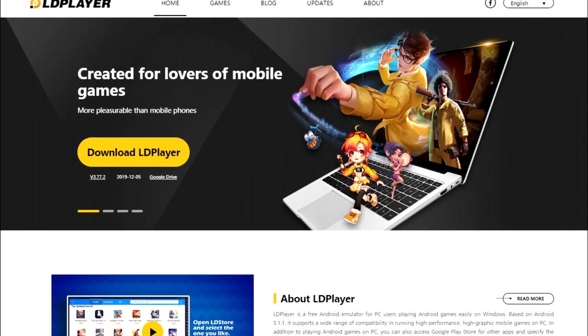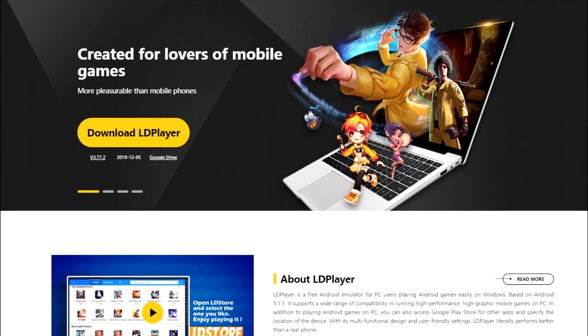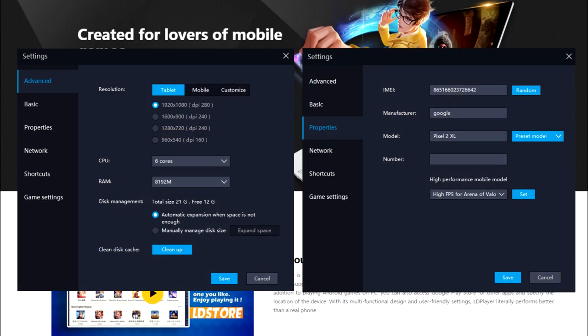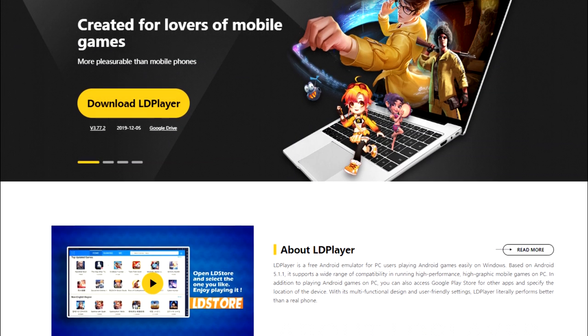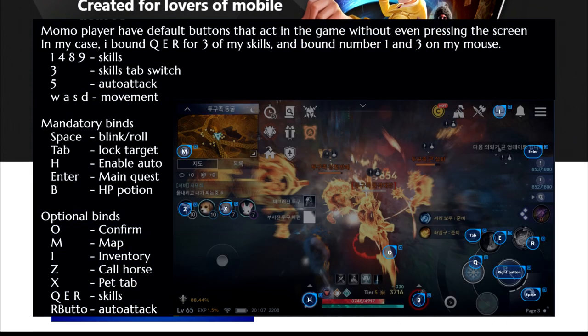First of all, the emulator I will be playing on is LD Player. You can download it on the official site ldplayer.net. These are the settings I play on and recommend for you to use. Also, the key bindings guide for Black Desert Mobile can be found in the description.